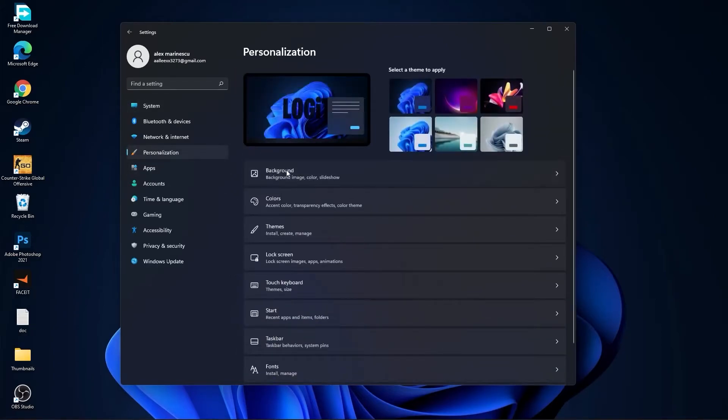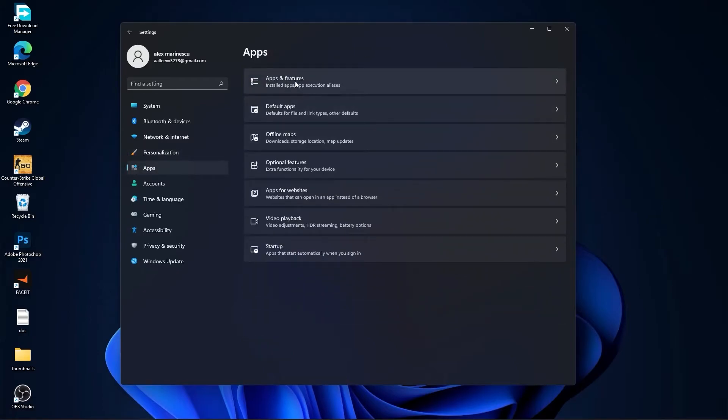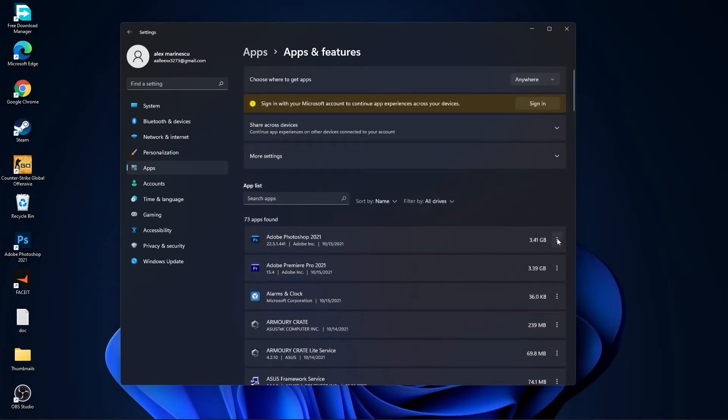Go to Personalization, go to Background — select Picture or Solid Color; do not select Slideshow. Then go to Apps, go to Apps and Features. Here you can uninstall all the apps you no longer need by pressing the three dots and selecting Uninstall.